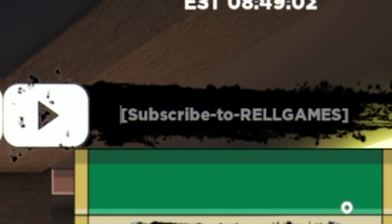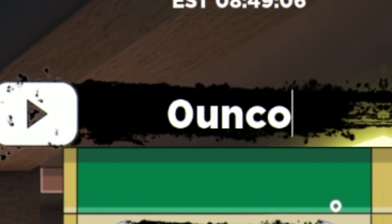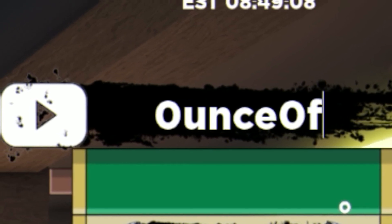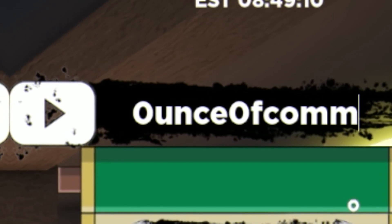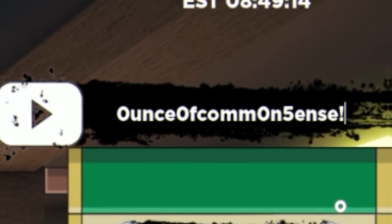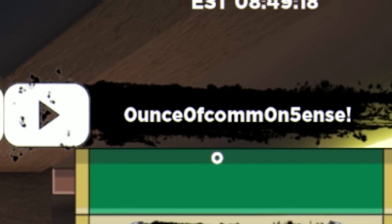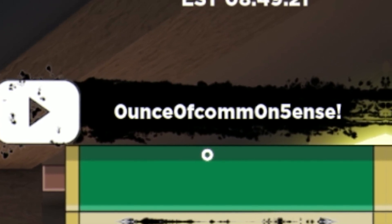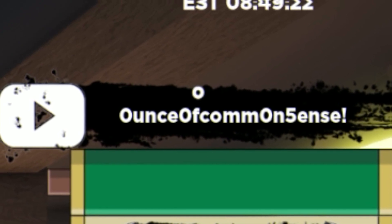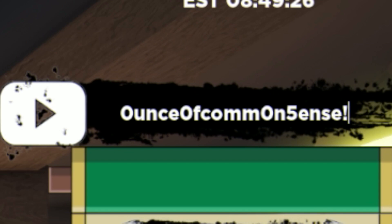After code 17KRCBOY, we have the code OUNCE OF COMMON SENSE — this one's quite unique. It's 0-U-N-C-E-0-C-O-M-M-0-N-5-E-N-S-E with an exclamation mark. This one gives you some spins, which is awesome. Make sure you guys do have that one redeemed.